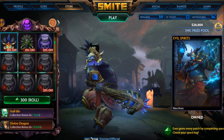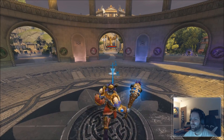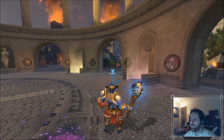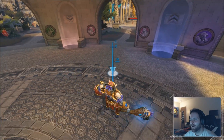Even his weapon doesn't scream Bacchus that much to me. So what we're going to do is jump into a game and get a first look reaction. One of the first things I noticed is, when you jump, you can hear, like, bones clanging around. It's a really cool effect — it's subtle and you won't really notice it a lot, but I do like it.